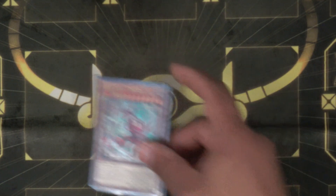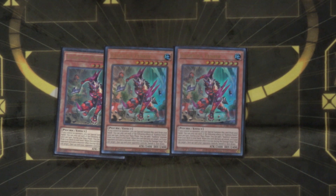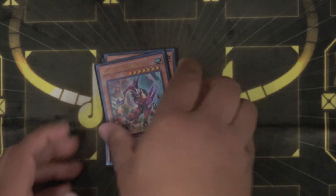On the other side engine we're doing three Cashtira Fenner — it's just the better Dino Wrestler Pankatops. I was having this at two before, but you'll see something in my extra deck and it just seems so much better opening it in my hand, and it's free so might as well run three.